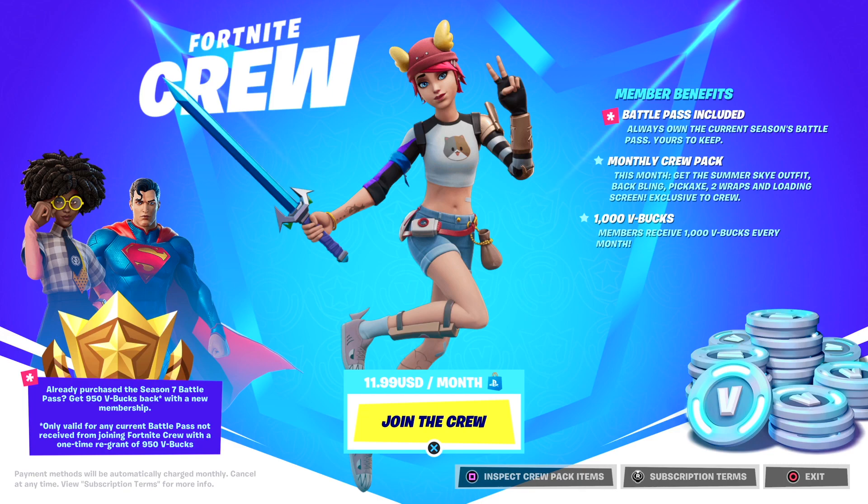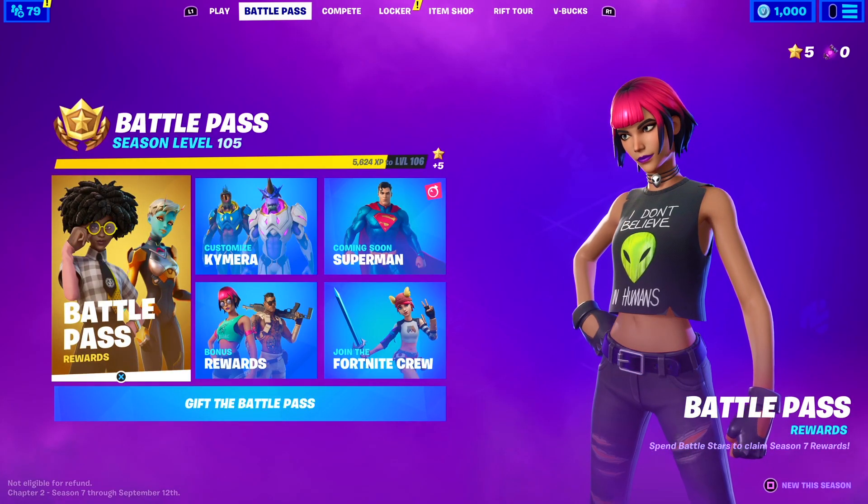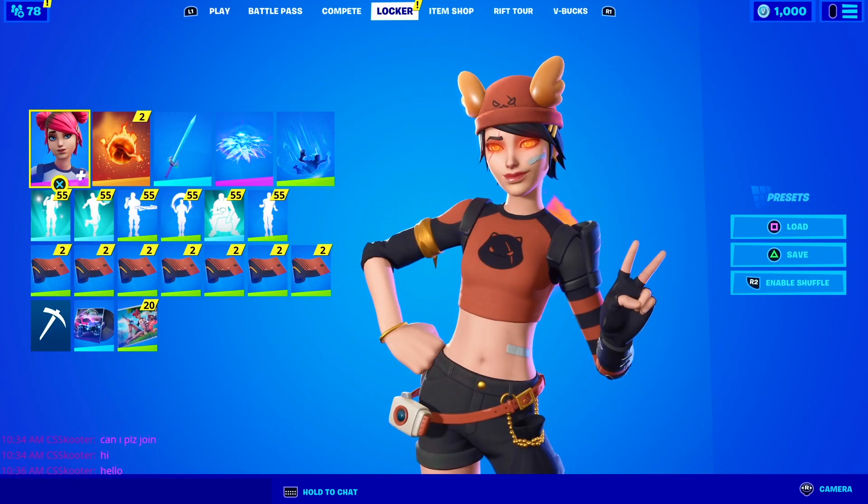After you go ahead and cancel your crew membership, you want to wait — and basically what's going to happen is Fortnite slash Epic Games are actually going to send you a free crew pack. The next crew pack that comes after this skin, which is the Summer Sky skin, you guys will be able to get for free if you do this method. You'll still be able to get the 1000 V-Bucks and of course the monthly crew pack and all of the perks — basically for the price of one crew pack.